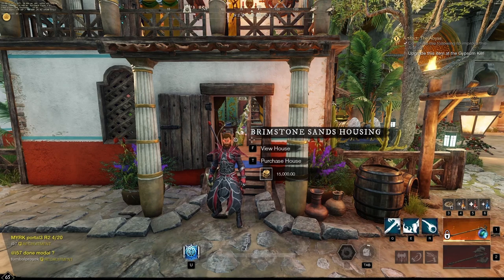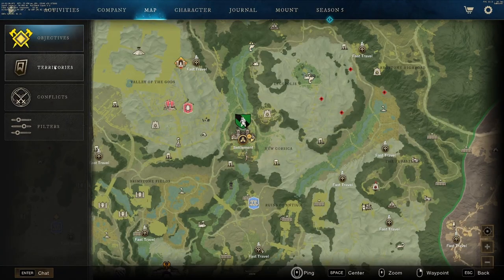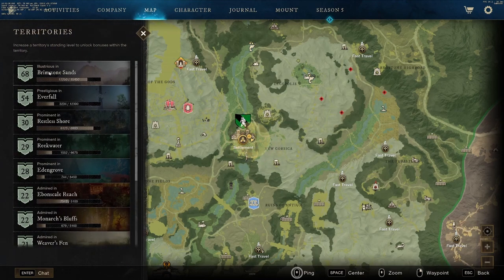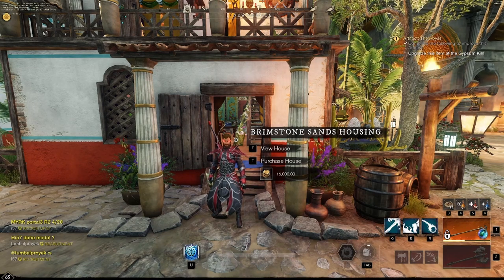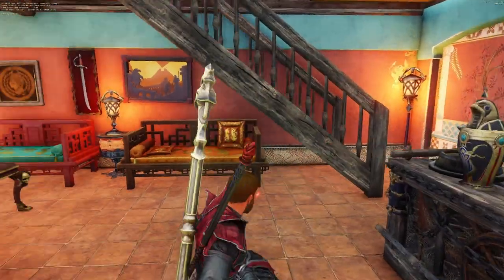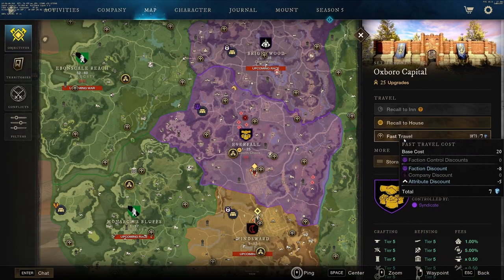In New World you can purchase and own a house. There are different tier houses and different tier houses require different territory standing levels. You can check your territory standing by opening up the map, going to the left side, clicking territories, and this will show you all the levels of every territory. Level 10 can buy tier 1 houses, level 20 can buy tier 2 houses, and level 30 you can buy tier 3 houses. Each tier house costs a different amount and whenever you sell a house you'll get 50% of what you spent back. Owning your own house is actually very important — you can use it as a recall point from anywhere on the map.